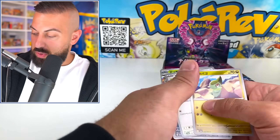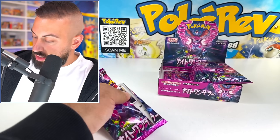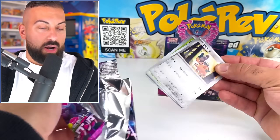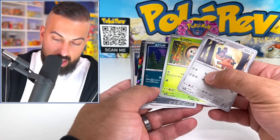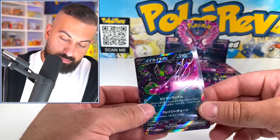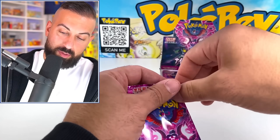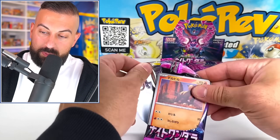We're almost halfway through the box. We have about three pulls so far — two are art rares and one is an EX. We have our second EX of the day. The colors on these cards kind of fit the theme perfectly, which is nice.